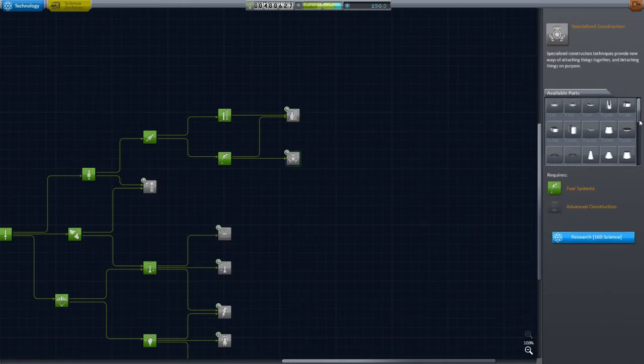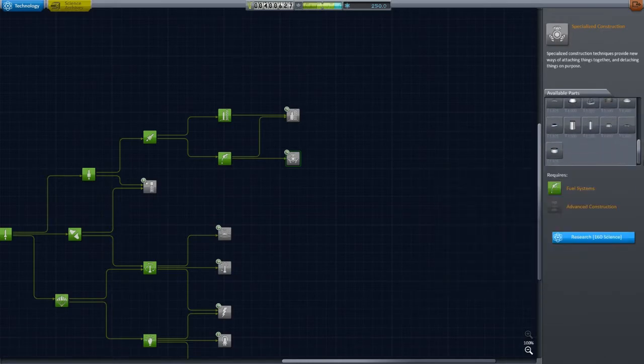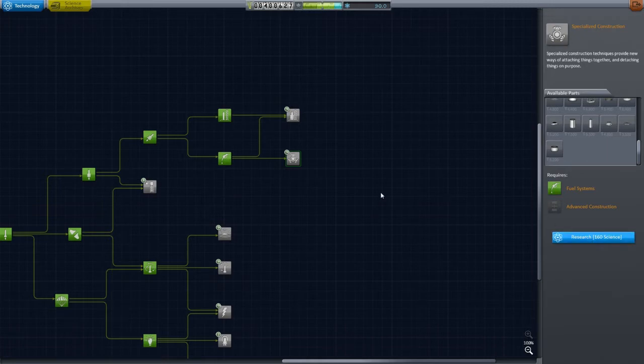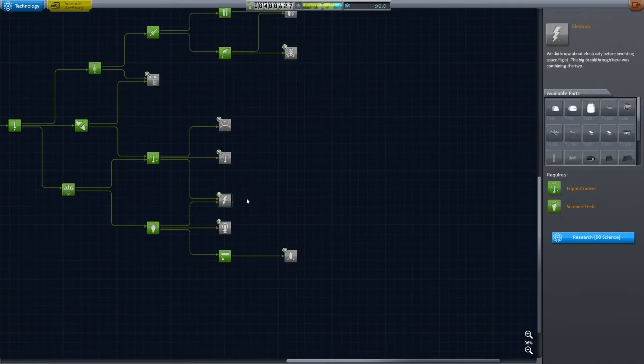Let's go on and research these for 160. And docking systems — I do believe I want to build stuff in space. I'm tired of launching everything on one rocket. Research that. Alright, we have 90 science left, 90 exactly.